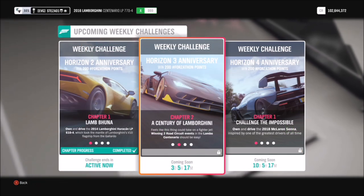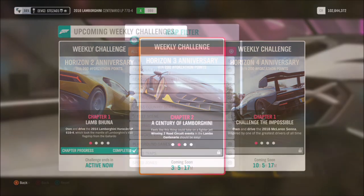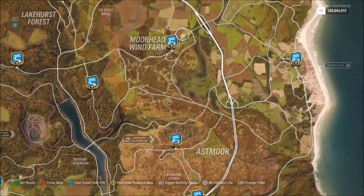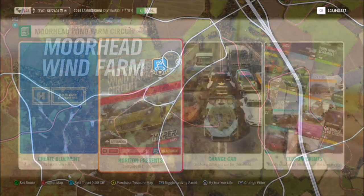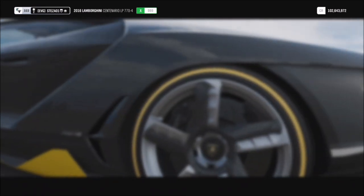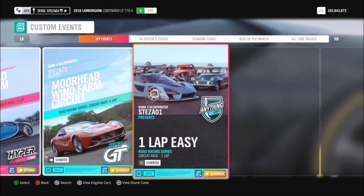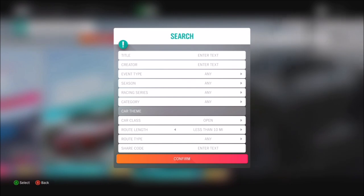The first challenge wants you to win two road circuit events, which is very easy. Filter your map to show road circuit events and head over to the Moorhead Wind Farm Circuit. I've already created a race way back — it's just one lap, which solves this very quickly and makes life a lot easier. You can search for it using a share code, visible at the very bottom when you go into search. The share code starts with 676...